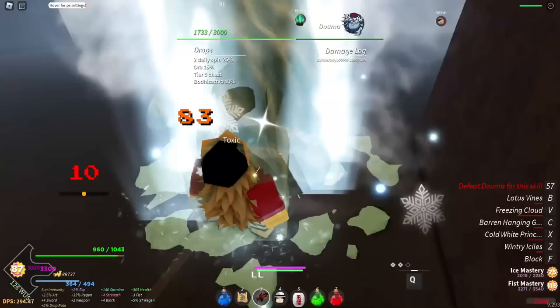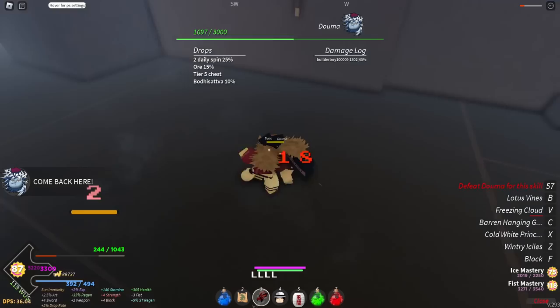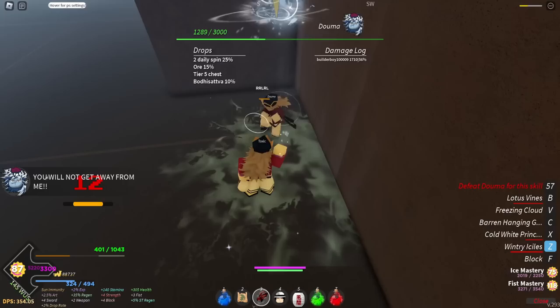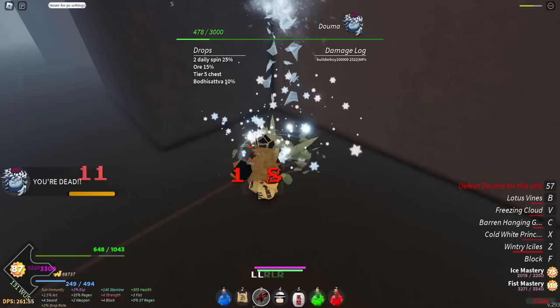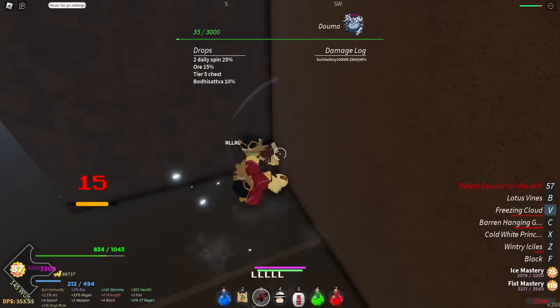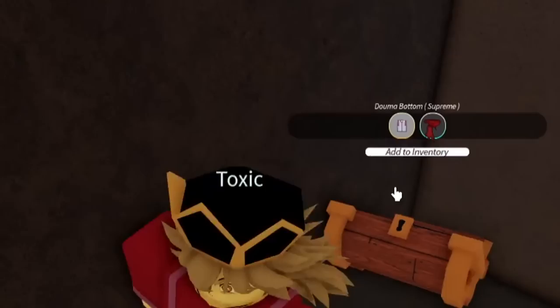Killing Doma is so easy, not gonna lie. I messed up there but that's fine. Continuing the combo — almost there, 900 more HP. Just doing this combo real quick, bam bam bam. Ice BDA counter moves — it's like a lifesaver of all time. 200 HP left, one more hit and boom. There we go! We got the drop — we actually got the Doma bottom!